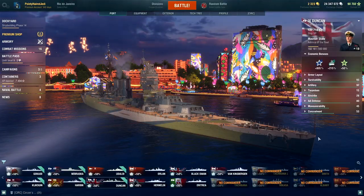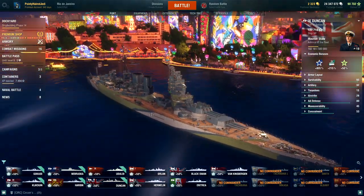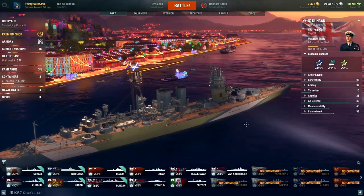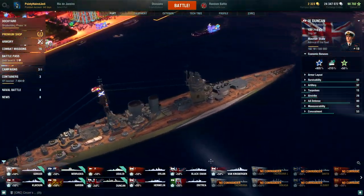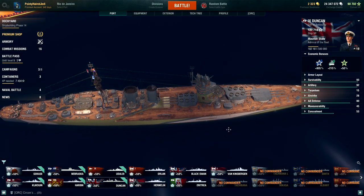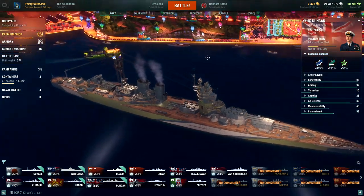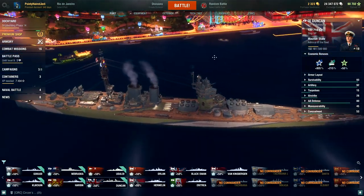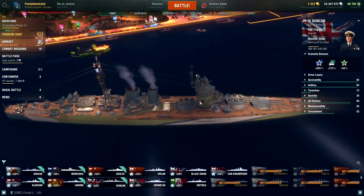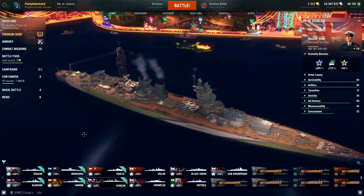Greetings sailors and welcome back to World of Warships and a ship I somehow haven't yet covered despite the fact I've been grinding it for a little while — the Duncan. This is of course the tier 9 British battlecruiser and it's got the length to prove it. You can tell this is one of those earlier designs when they needed so much more room for making fast battlecruisers, and it's definitely battlecruiser armour rather than battleship armour. Basically the rear half of the ship is engines and secondaries.